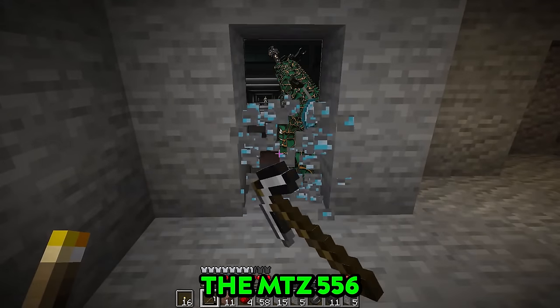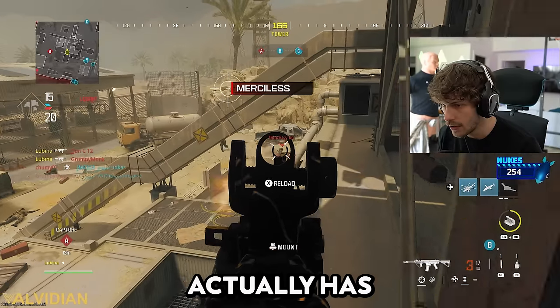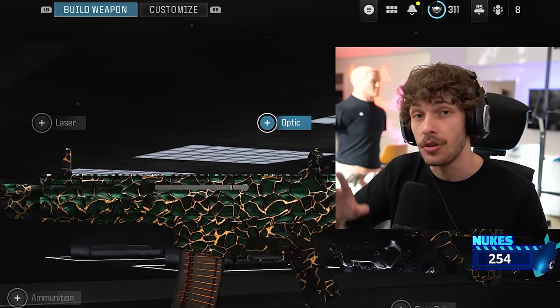This is the hidden gem of Modern Warfare 3, the MTZ556. The build I got today actually has no recoil. Usually it's shaky, but this one is completely controlled. Ladies and gents, you're going to be absolutely mind blown when you go to use it.